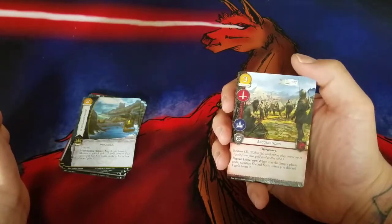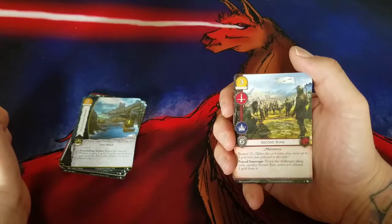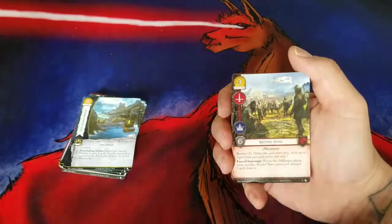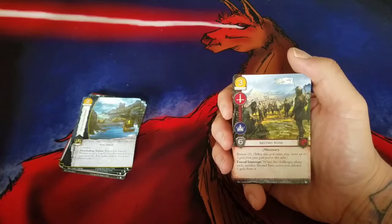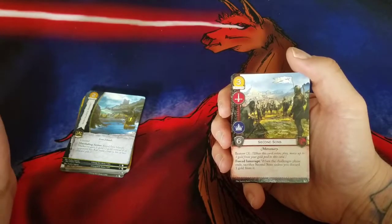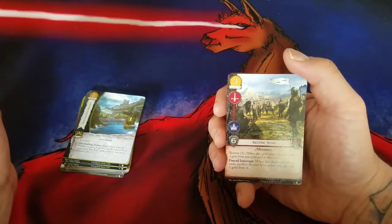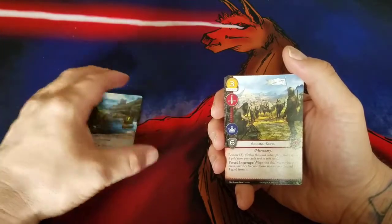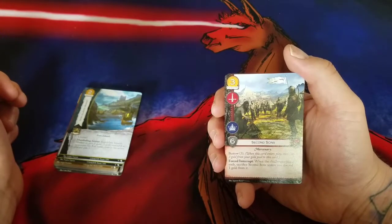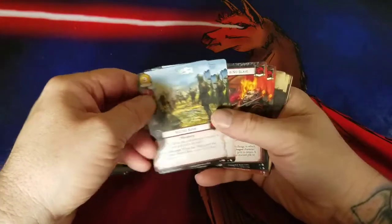Our first Targaryen card is Second Sons — Mercenary, three gold cost, Military icon, Power icon, strength six, Bestow three. Forced interrupt: when the challenge phase ends, sacrifice Second Sons unless you discard one gold for it. So it's on a timer — it'll give you a big upside for one turn, or you're going to have to pay more to keep it around. It captures the Mercenary theme pretty well, but there are other better cards I want to be paying six gold for. For a six-strength military/power character with no other abilities, it's kind of vanilla — just a beater. I probably won't play this card.